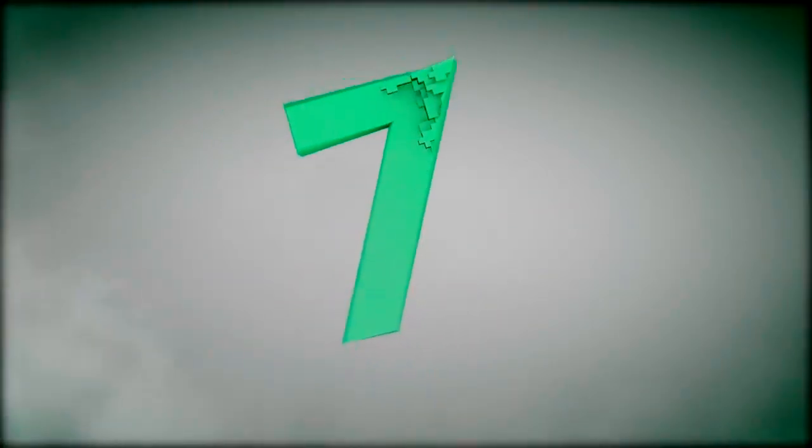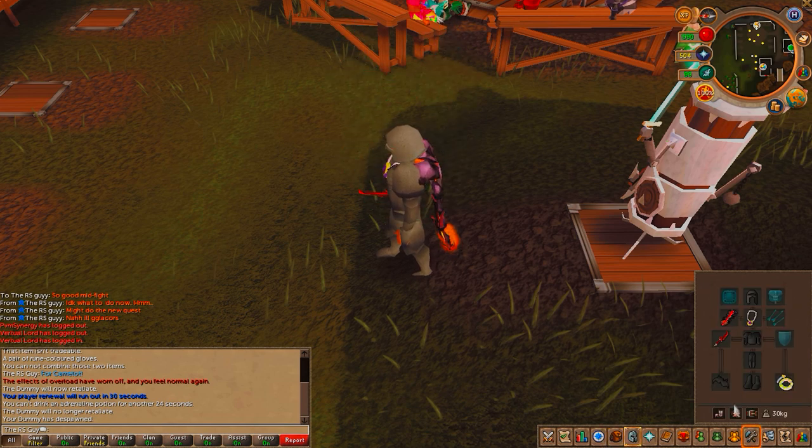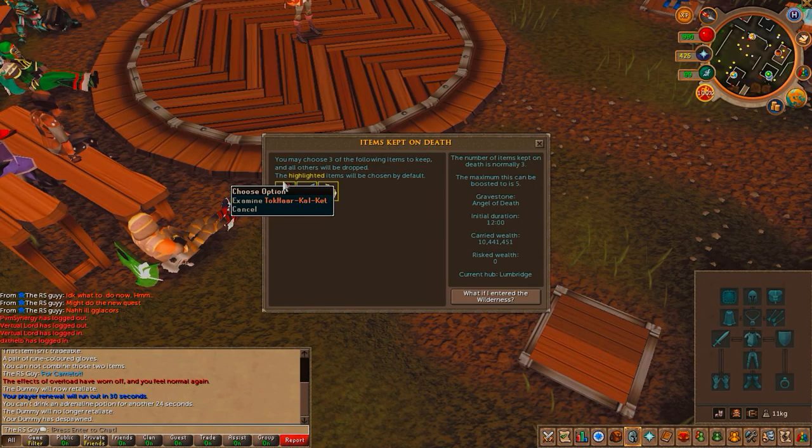Coming in at number 7, we have the Imbued Rings. The Imbued Rings are obtained by doing about 20 hours of the Mobilizing Armies minigame, so it's quite a long journey, but they have great strength bonus. The best part is they don't protect over something like an AGS where a Kiln Cape would, so you can take them for added strength bonus and extra hits without having to risk your special attack weapon.